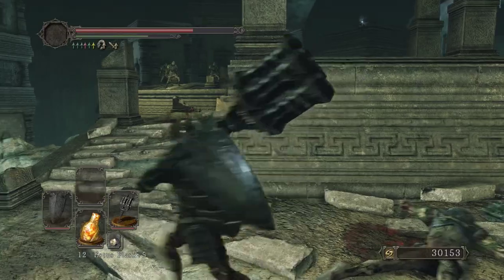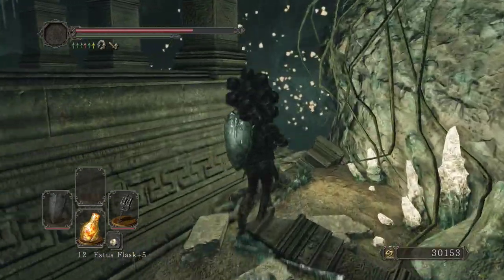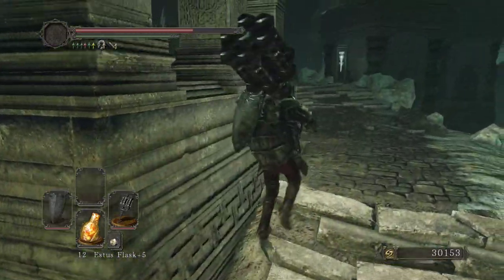You can hit these switches, which can move objects in this level - this makes the level very dynamic. I think it's one of the best levels that FromSoft ever designed. We're probably going to need a bow at some point here.